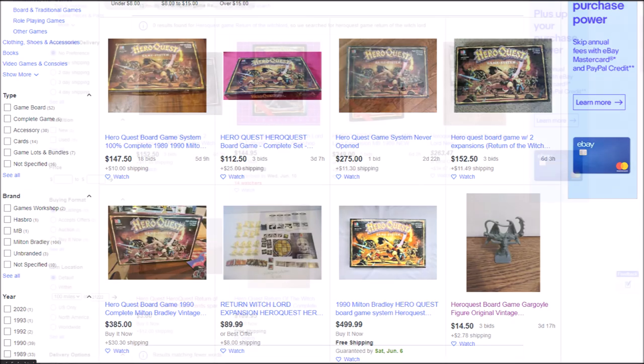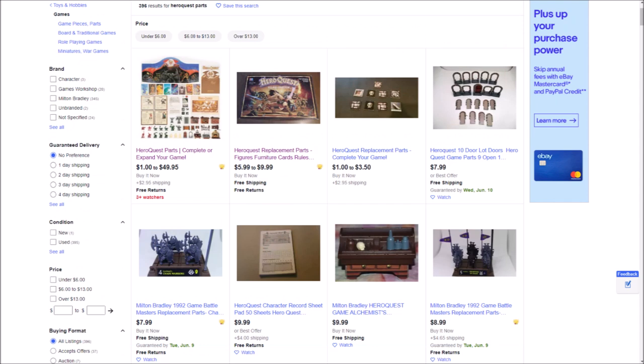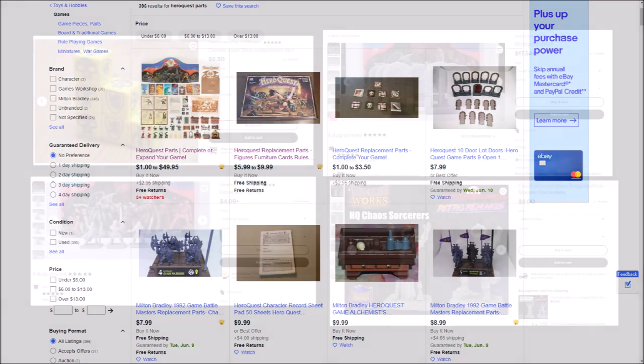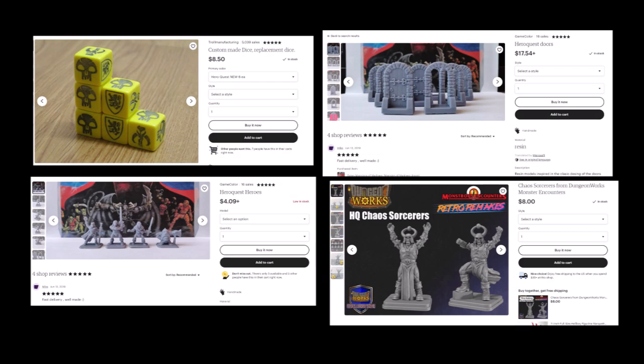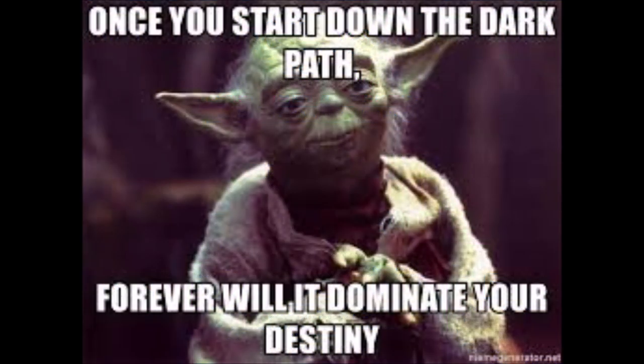The even rarer expansions go for more. My advice on collecting this game is to do so in pieces — if you try to buy a complete game all at once, it's just going to be prohibitively expensive. However, you can buy parts and pieces at reasonable prices. While this might take you several months of carefully watching eBay, in the end you can acquire things for a lot less. There are several creators on Etsy that are 3D printing everything from miniatures to furniture to doors. There's a dedicated and useful website called Ye Old Inn that has tons of HeroQuest resources, including scans of magic spells, treasures, and all of the various printed components. Though I will warn you, once you start down this dark path, forever will it — well, you get the idea.